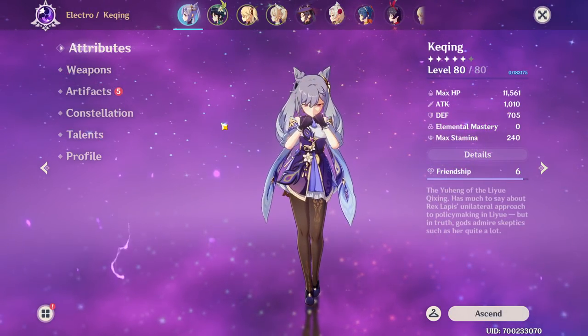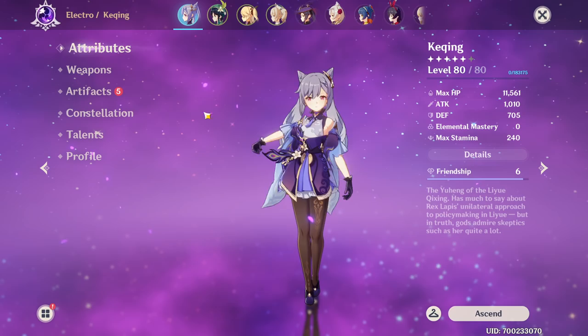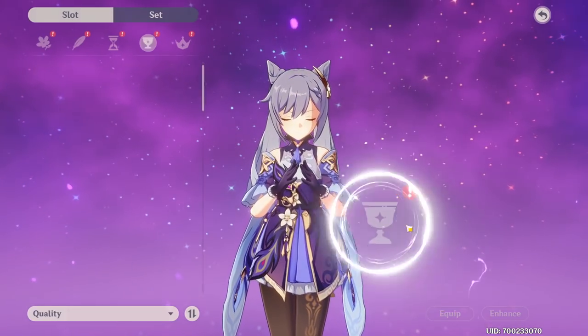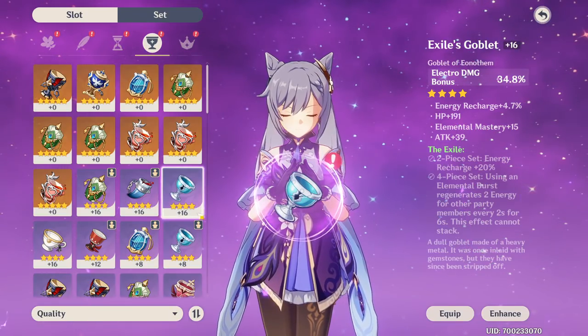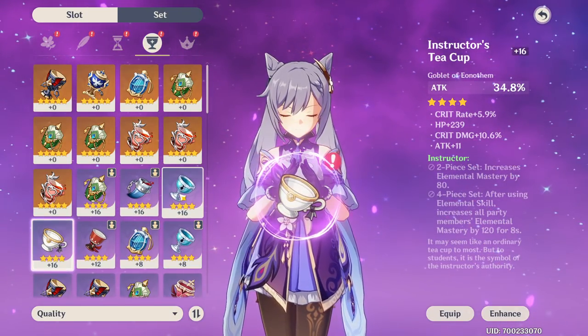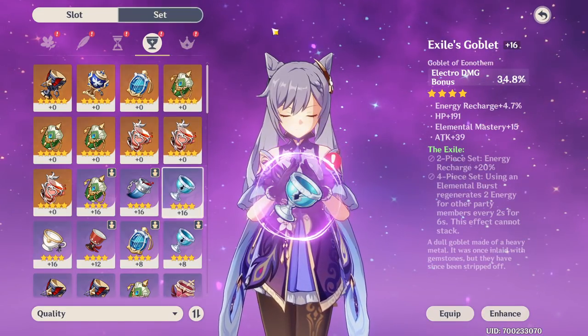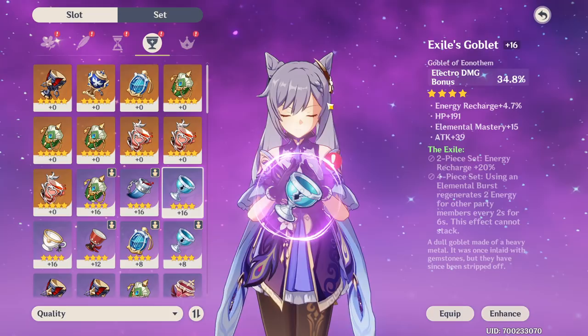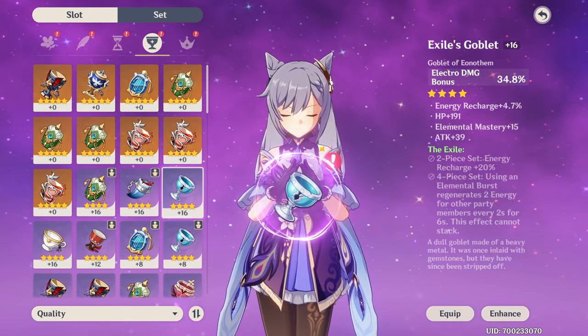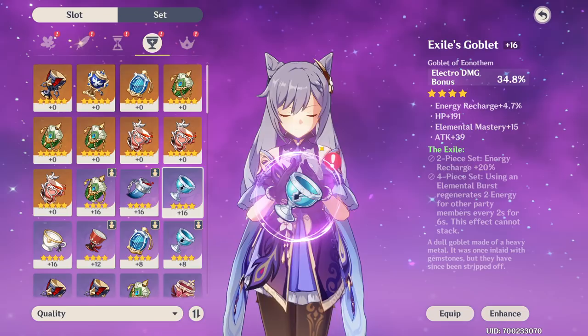We're mainly going to be talking about the difference between attack percent and elemental percent, which is only really found on the goblet. So here we have a 34.8% Electro Damage Bonus and a 34.8% Attack Bonus - which one is better? As far as Keqing goes, she does mostly Electro Damage. Her ult does Electro, her E does Electro.